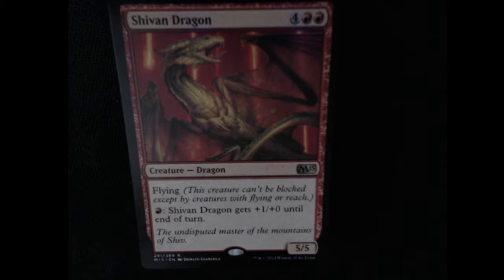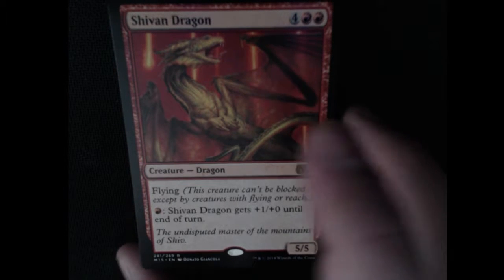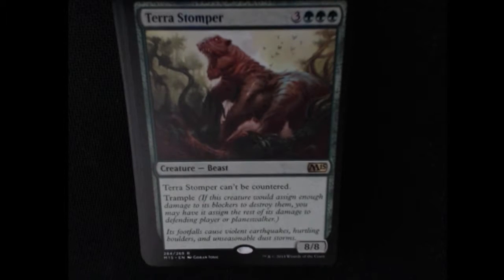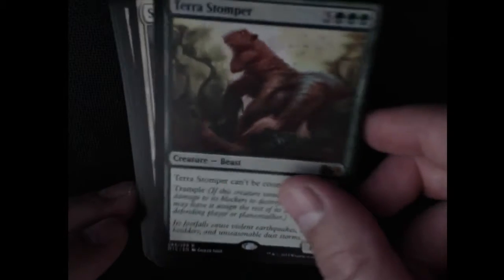Our next rare here is a Shivan Dragon. It's a 5/5 flying. You can also give it plus one until the end of the turn — a nice little beefable card. We have a Terra Stomper, an 8/8 Beast. It can't be countered and it has Trample. That is awesome. Not a huge fan of that artwork though, but it's a pretty cool card.